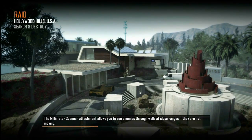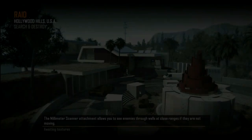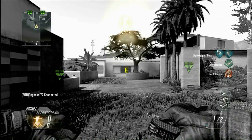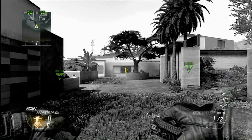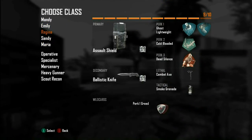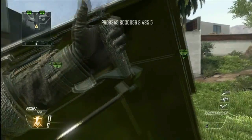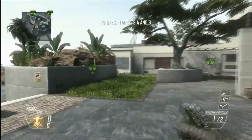Hey there ninjas, this is Pegasus177 and you're watching How to be a Black Ops 2 Ninja. Today we are looking at the map Raid. Raid is probably one of my favorite maps other than the standards, and it's actually based on somebody's house as far as I know. I'd really like to live in a house like this, but I don't think that day has come yet. Anyway, we're going to get cracking on with this.